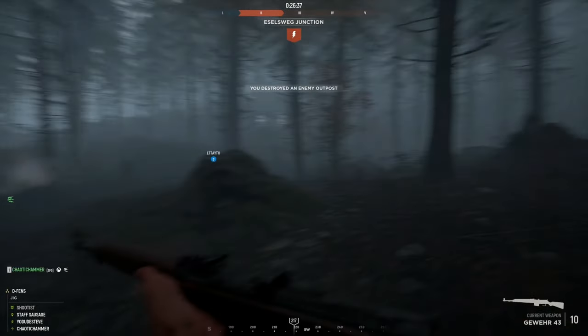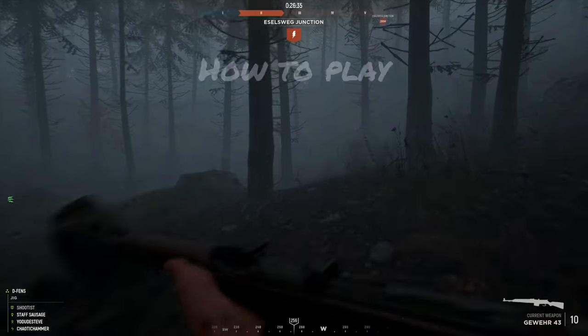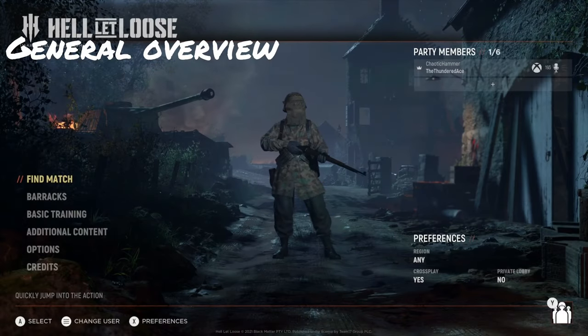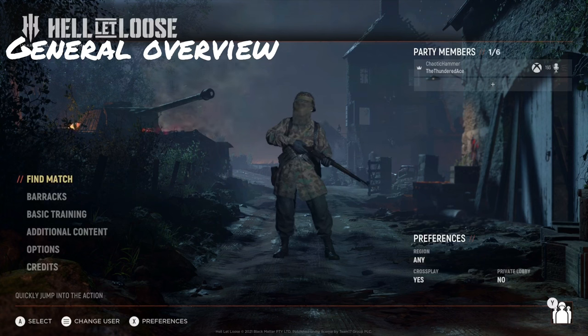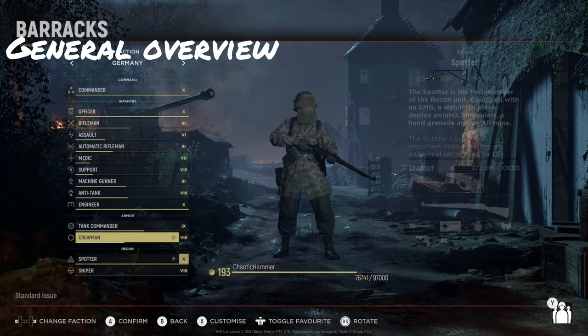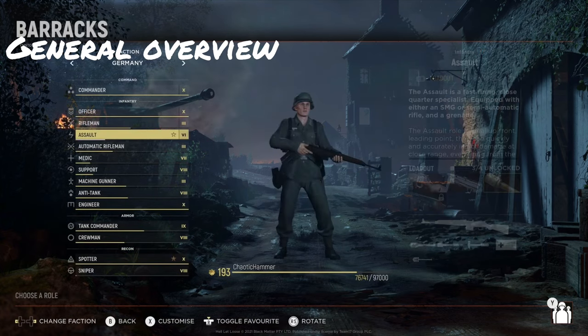We're going to talk about all that and how you should play the class in this How to Play Assault guide. Let's first talk about those loadouts in a little bit more detail. In general, for each of the four factions you have four loadouts for each of the assault classes, and each faction has a wide array of weapons that you will see in game.